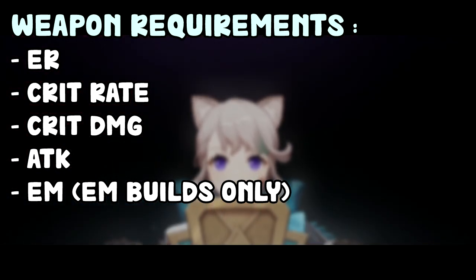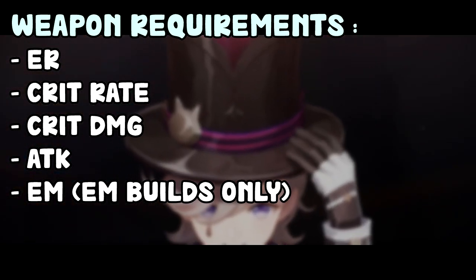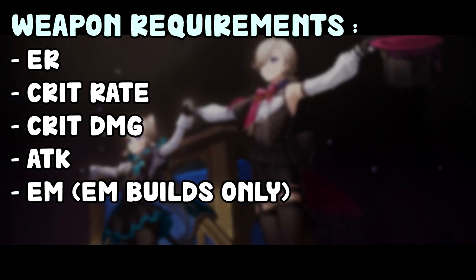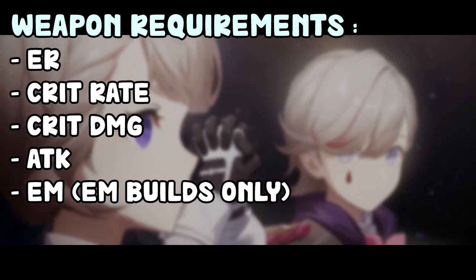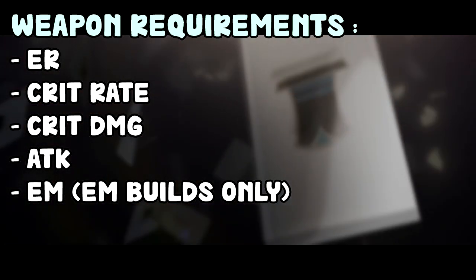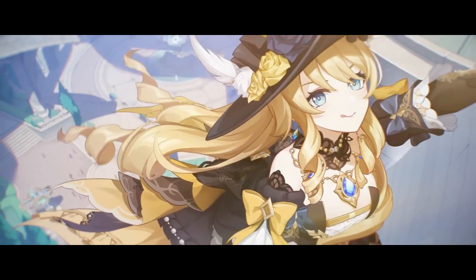In some builds you can build her with a full elemental mastery investment, so obviously in this scenario you'd want elemental mastery weapons. But this is different — if you want elemental mastery weapons, you usually don't want any crit or anything like that, maybe some energy recharge. But if you want to build crit and attack, you don't really want elemental mastery, or you might want some, but generally you don't want to get too much. We're going to see that in a bit. That being said, let's just rank the weapons.